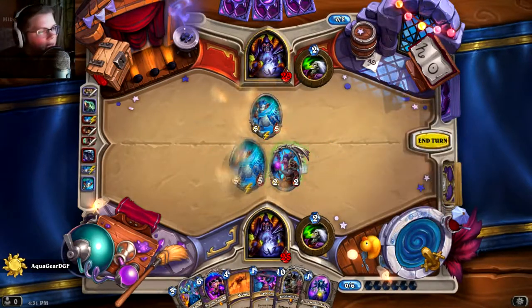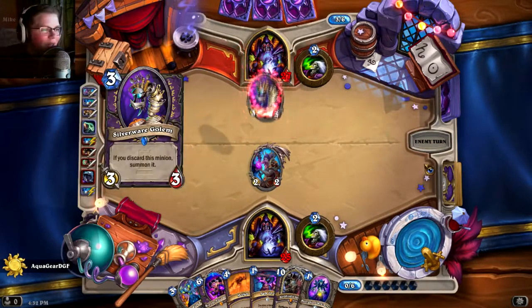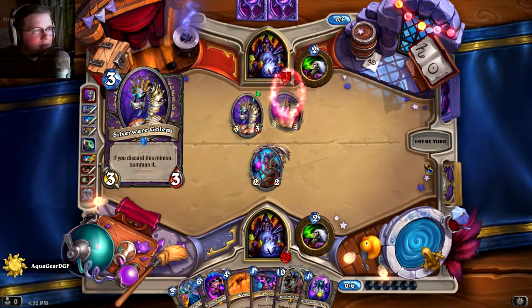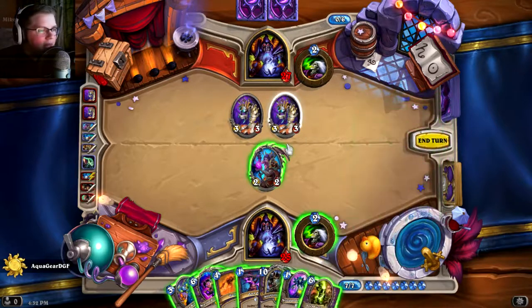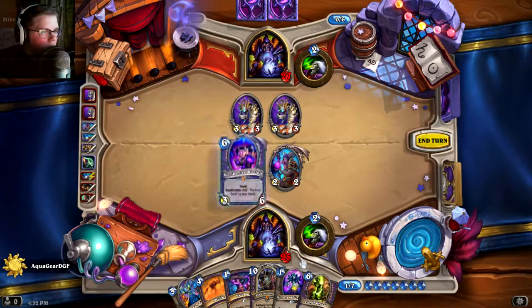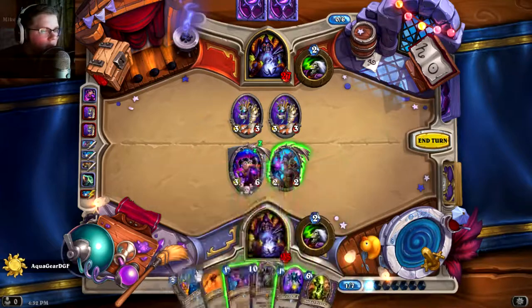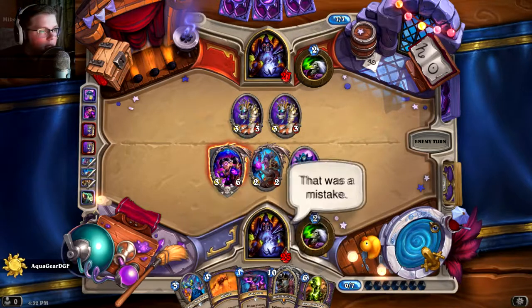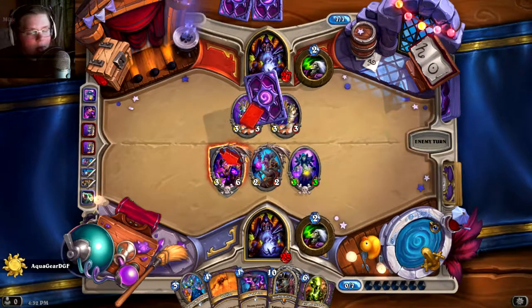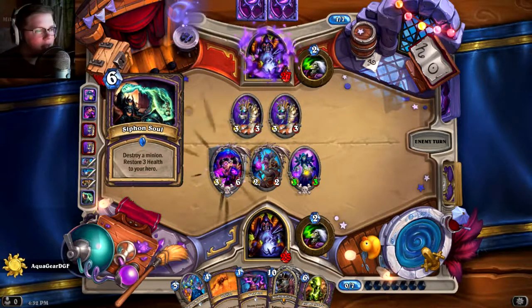I'm going to take care of that with Cobalt Scalebane and Siphon Soul — get rid of the taunt with Siphon Soul, draw a card since our Acolyte's big, and take out something big. This deck is long-lasting; there's no reason to just go face. I have plenty of healing. We could either play Rin or Hellfire, but Rin has taunt anyway, so that'll protect me. I forgot to attack — that was a mistake. Anyway, Rin.